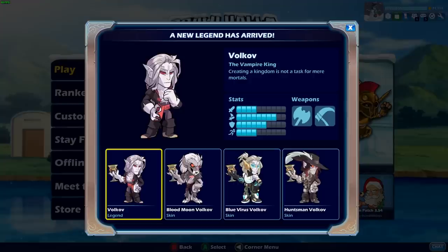He has axe and scythe. He's got four strength, eight dexterity, six defense, and four speed. Very nice. I like the dexterity and the defense. I wish he had a little more speed, but you can't have everything, right?